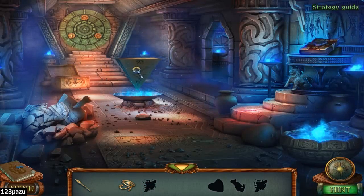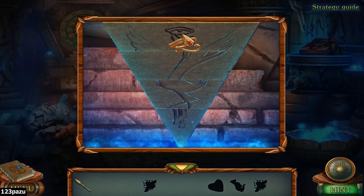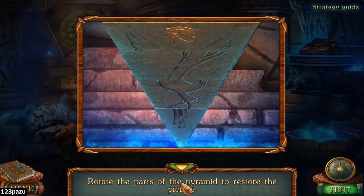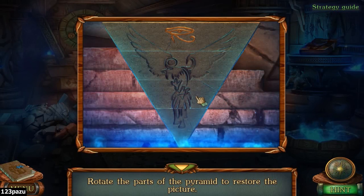The figurine that goes at the top goes into the top, and then it probably unlocks the part — rotate the part of the pyramid to restore the picture. A phoenix.